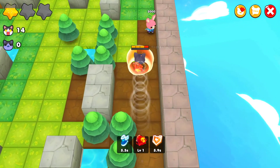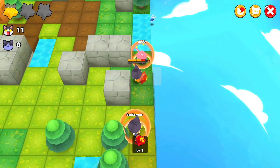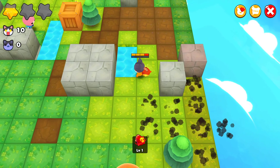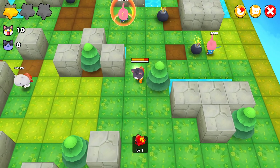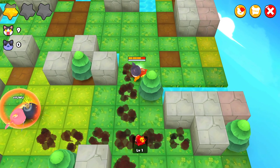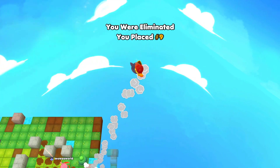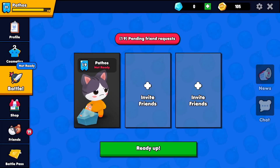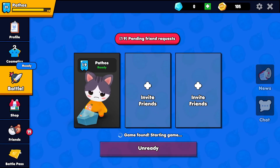Three crates, I'll take it. Almost got him — I'm dead, no I'm not dead. Get out of here, stop hitting me. He wants to fight, we can fight — where you going, coward? I did not know where to go from there, but he fell off. 19 friend requests — see if we can hit 20 when we get to level 20. I'll probably go until I hit level 20.